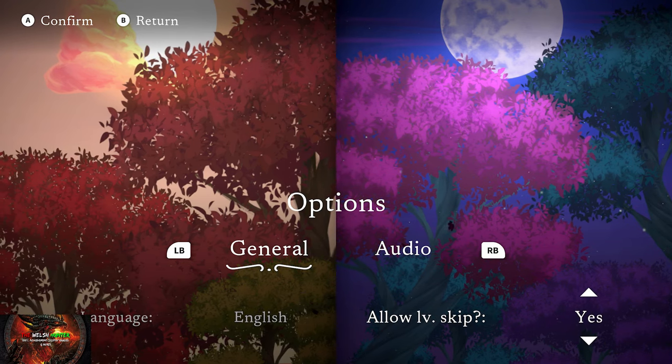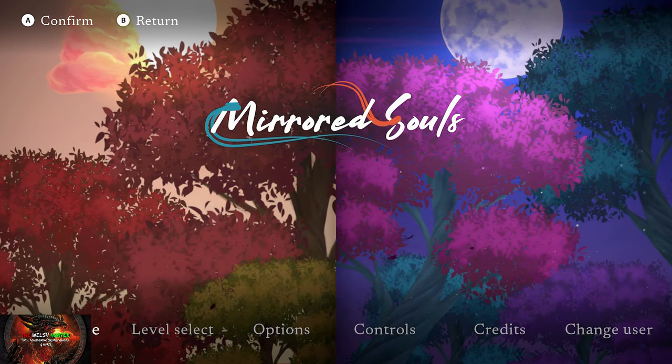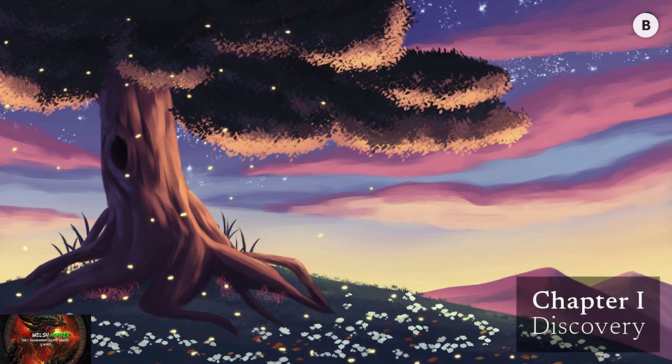First, go to options and go across to allow level skip. Go up to yes, press B, then continue, and then press B to skip the cutscene.